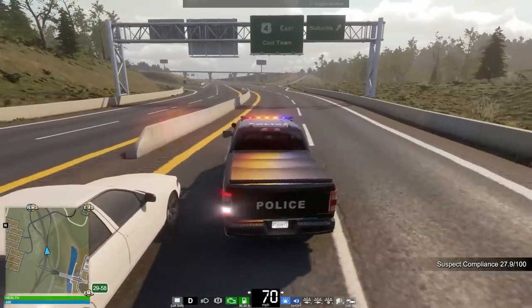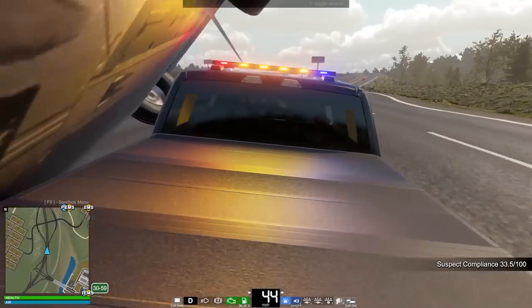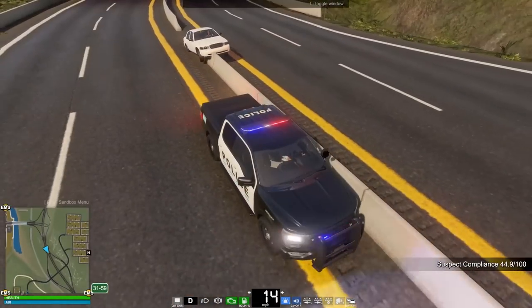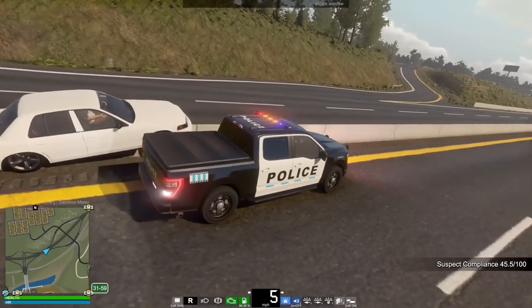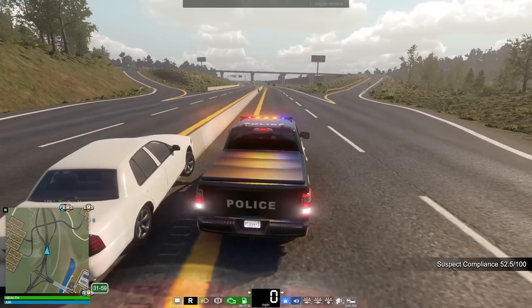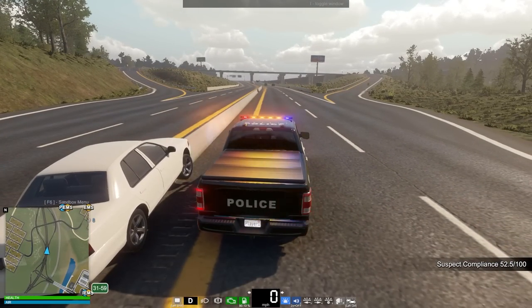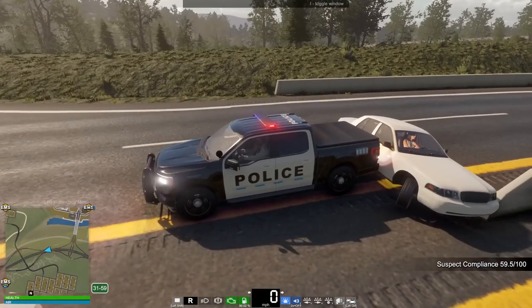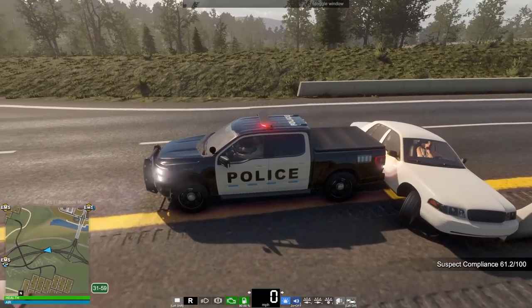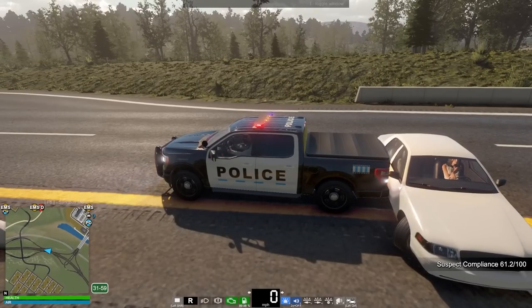I'm gonna need you to pull over here. We're at the center barrier. There we go — they're gonna be done here. They've parked up on the barrier. Let's pull out real quick and see if we can get them out of the car. They just backed up off the barrier. There we go, that's definitely a pin. Let's just hold them here.